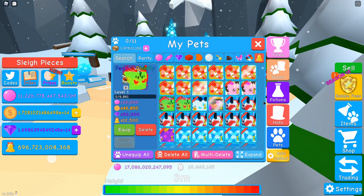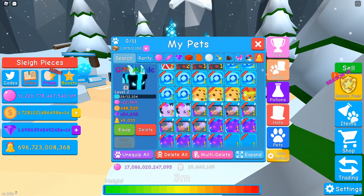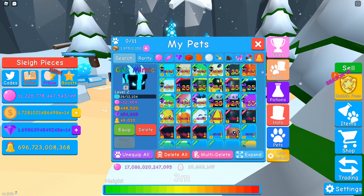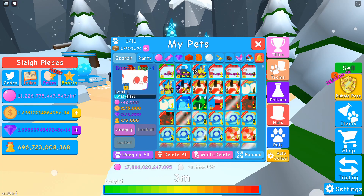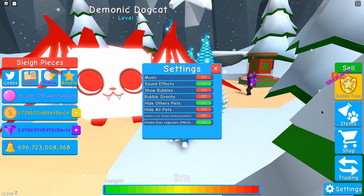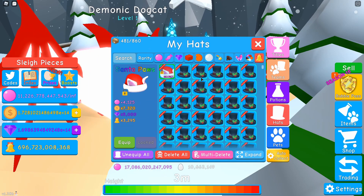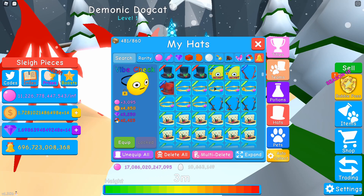We have to check this thing out, so let's equip it. Let's see — one of our newer secret Christmas pets, a demonic dog cat. So let's unhide our pets and check this thing out.